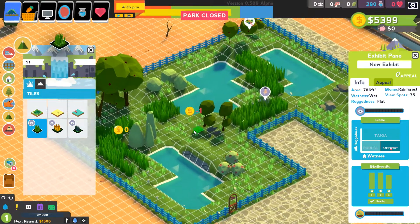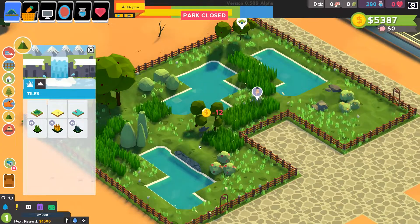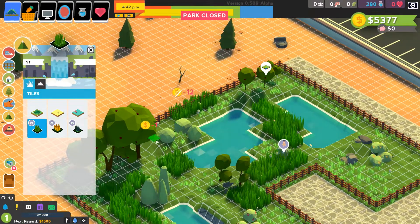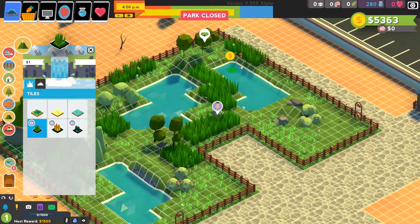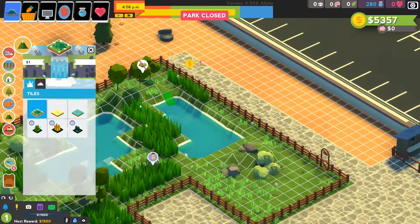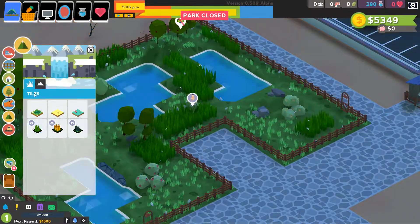Let's see what we've got here. I don't want to have too much privacy next to the viewing area — that would be kind of pointless. Got to take a little bit of time with our first exhibit. Can't have that privacy barrier along the edges. A little bit here. Now we need a feeder.